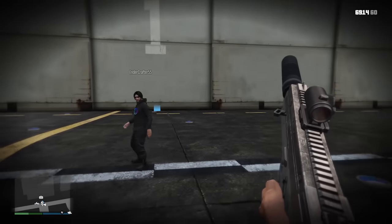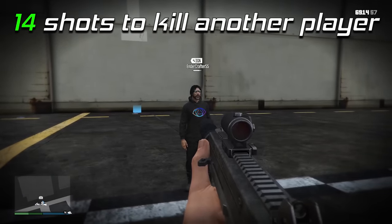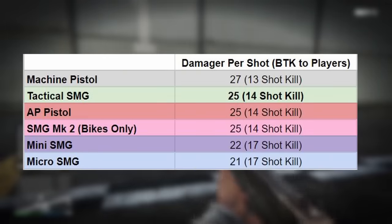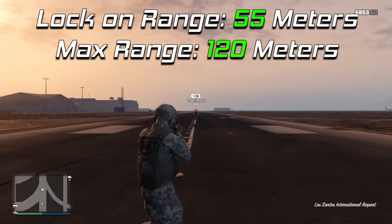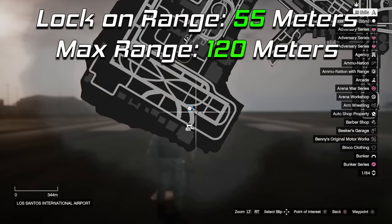The Tactical SMG will kill a player in 14 shots to the body, and it has a damage value of 25. That's pretty good — this is the same damage as the popular AP pistol as well as the SMG Mark II, which can only be used from bikes. So just in terms of damage, it's already on par with the preferred weapon from vehicles. The lock-on range of the Tactical SMG is 55 meters with a max range of 120 meters, and this is the same across all of the SMGs as well as the AP pistol — it's pretty standard.